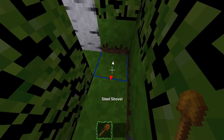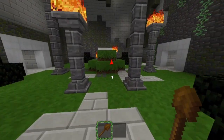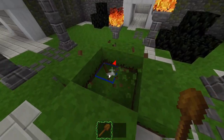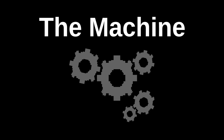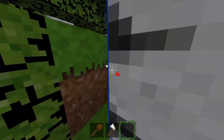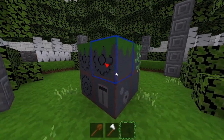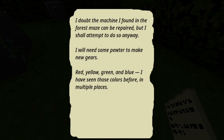Tucked away in the forest maze, I find an old shovel. The top of this earth mound looks a little loose — breaking through reveals an axe. In the heart of the forest, I find a machine, and a note here suggests pewter for gears.